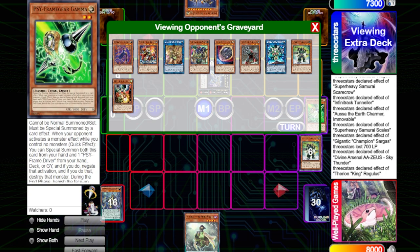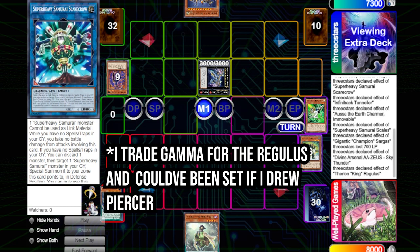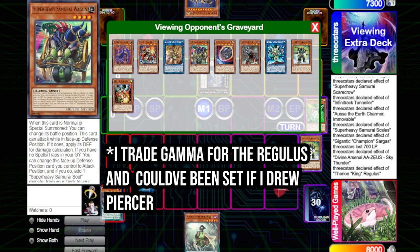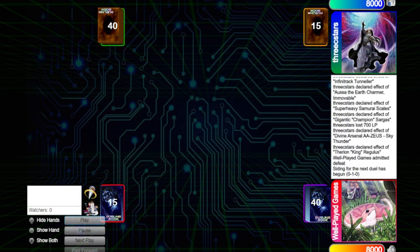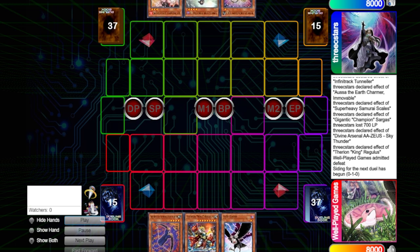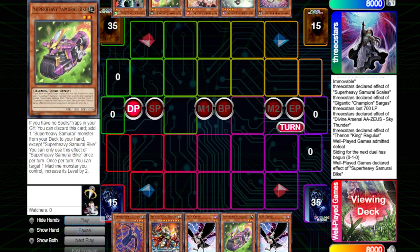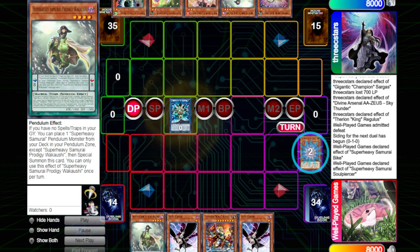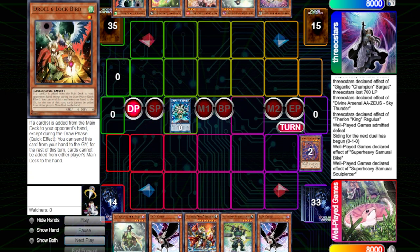I really wish I could have done something about this Zeus, but I was already so behind. I tried to save my Gamma for my turn but it just did not do enough. We lose game one — opponent drew Droll & Lock Bird plus Nib, and I couldn't make a solid board. And look, he has another Droll in hand.